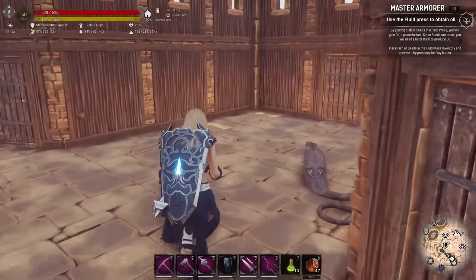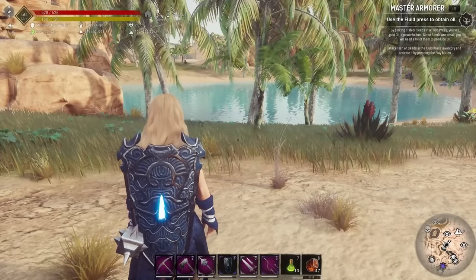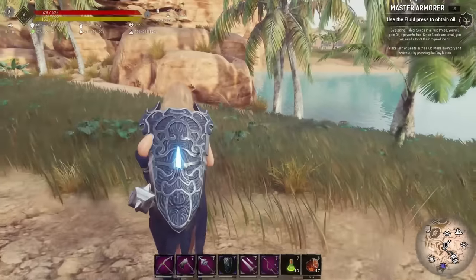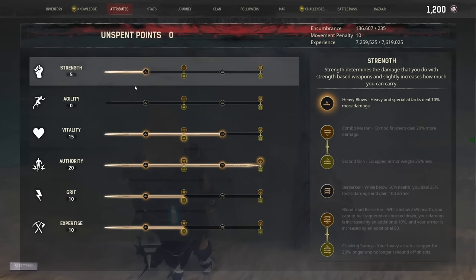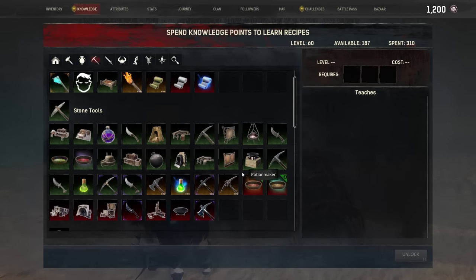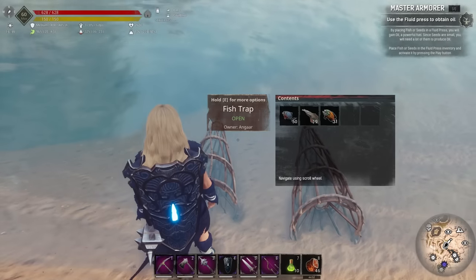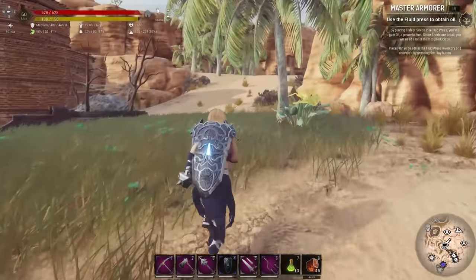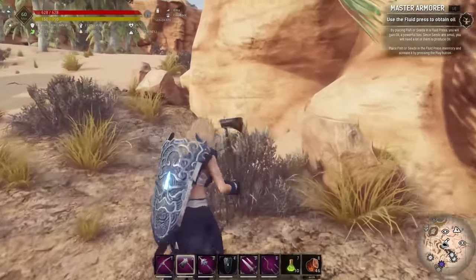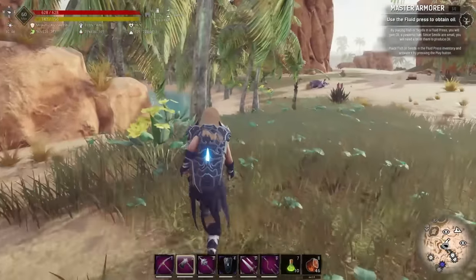Next we have to use the fluid press to obtain oil. We actually have a better way of obtaining oil but we have to go through that for the journey anyway. It says by placing fish or seeds in the fluid press you will gain oil. You need a lot of seeds to get oil, but fish works too — fish traps are available under the cooking knowledge as 'fisher', which allows you to make the fish trap and shellfish trap using shaped wood and twine. Stick them in the water with a handful of insects, which you get from plant fiber — hitting it with an axe gives the most insects.